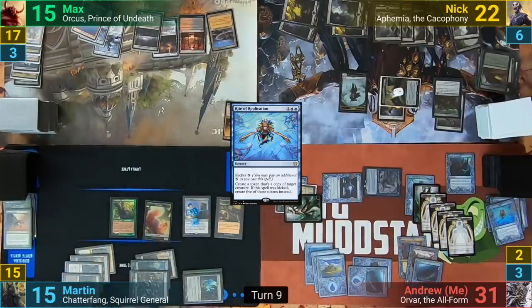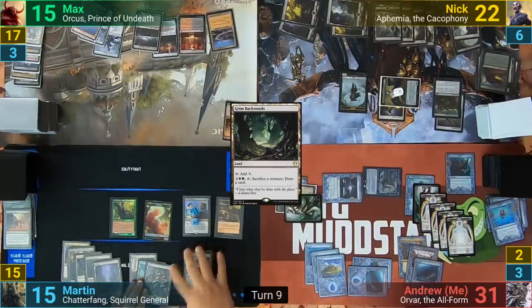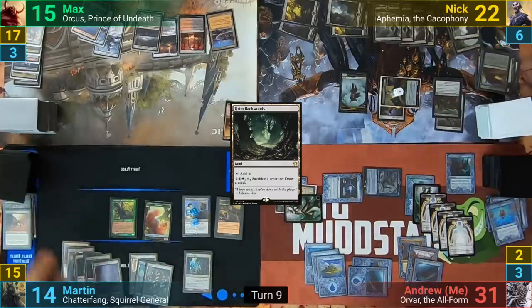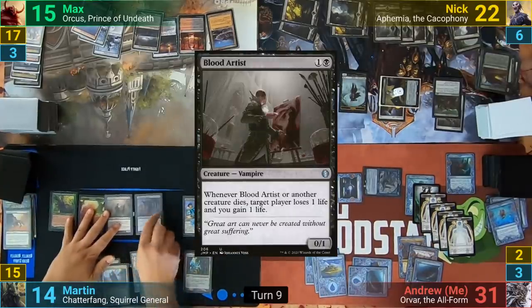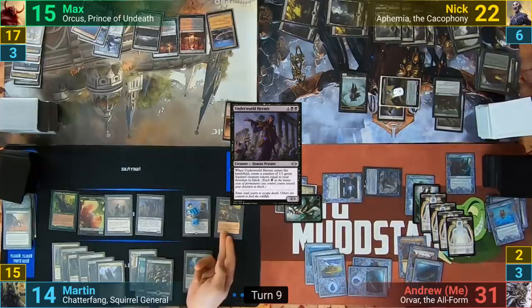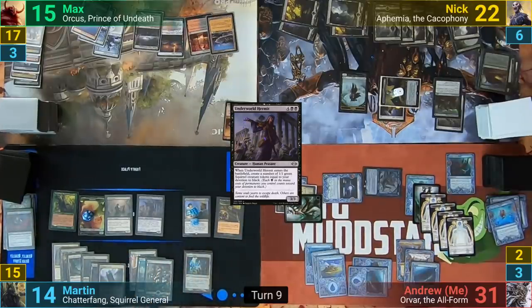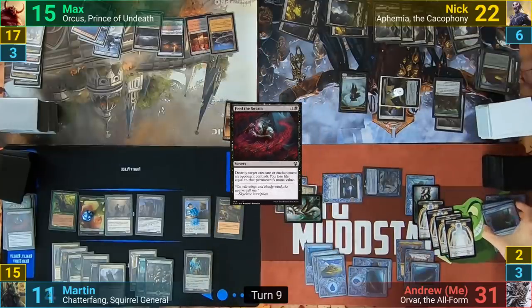Martin pays enough to sacrifice a squirrel to the Grim Backwoods he played earlier, drawing a card. Martin untaps, loses one to the Arena and draws from it and for turn. He casts a Blood Artist and then an Underworld Hermit, which as it comes in makes Martin seven Squirrel tokens — and because Chatterfang is out, he gets to put out another seven squirrels. Martin then casts Feed the Swarm, targeting the Arcane Adaptation and losing three to destroy it.